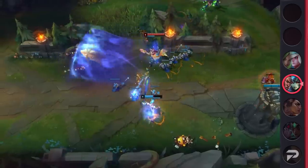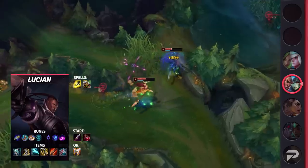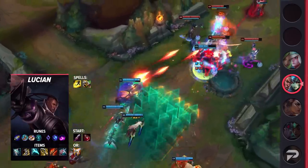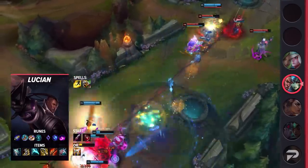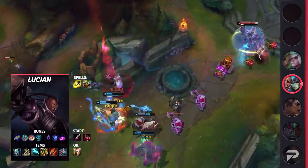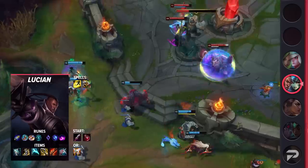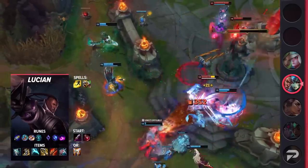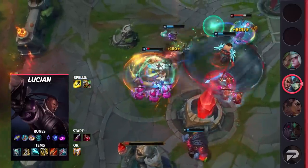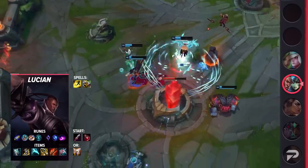For Lucian, you're going to be taking Flash and your choice of heal or exhaust. Some Lucian players opt for cleanse in order to counter the enemy AD carry taking exhaust, but we only expect this in high elos. Your runes are going to be First Strike, Magical Footwear, Biscuit Delivery, Cosmic Insight, Manaflow Band, and Scorch. These runes make Lucian extremely oppressive with Nami — be sure to start W in lane so you can take advantage of the rune and get a lot of early damage. Finally, for your items, you'll be building Galeforce, Berserker's Greaves, Essence Reaver, Infinity Edge, Rapid Fire Cannon, and your choice of Lord Dominik's for Armor Pen or Guardian Angel for survivability. Once you get to Rapid Fire Cannon, you can dash towards the enemy with Galeforce and Nami's buff in order to delete them.